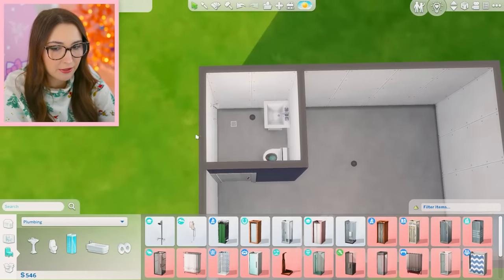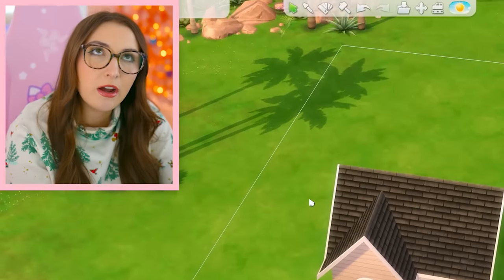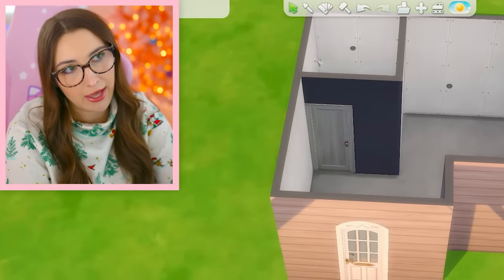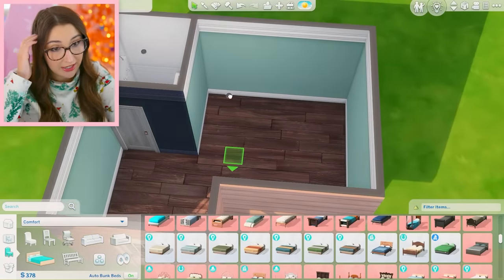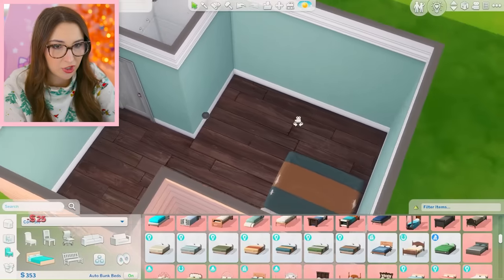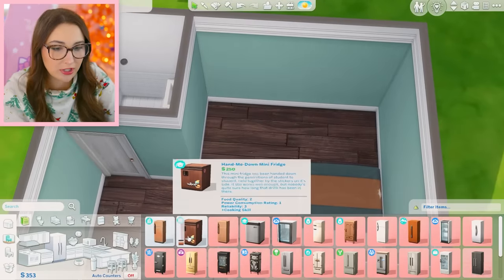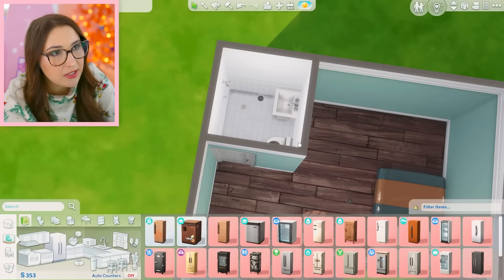I've put in everything I need for a bathroom and I'm down to 546 simoleons. That is with no windows, no flooring, no wallpaper, no bed, no kitchen — you can just pee and shower in there. I had to turn on debug. I'm getting a little desperate — we can get one of these really awful beds for 25 simoleons which is pretty good. I'm just gonna shove it up against the wall, and then we really need a functional kitchen... we are not gonna be able to get a functional kitchen.